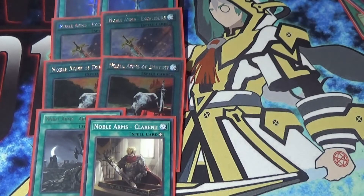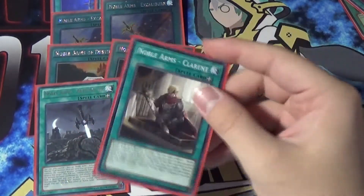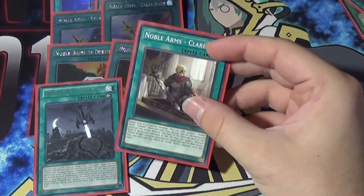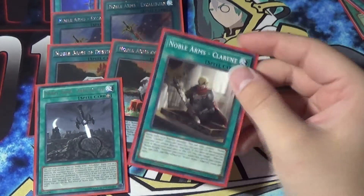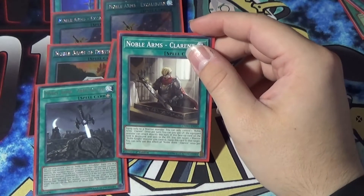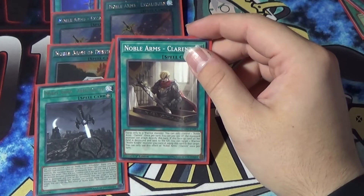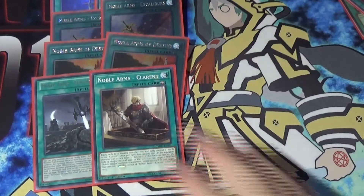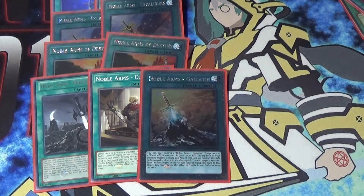Then we have Clarent, which is one of the coolest artworks in the Noble Knight deck. I really like this artwork because it's Medrout picking up the sword that he's going to use to kill Artorias with, which I think is really cool. It says equip only to a warrior monster, you can only control one Noble Arms Clarent. Once per turn, pay 500 life points and the equipped monster can attack directly this turn. If this face-up card is destroyed, equip it to a Noble Knight.